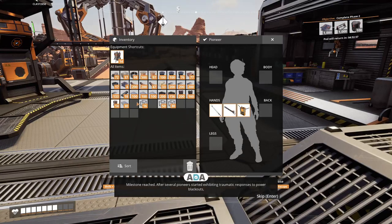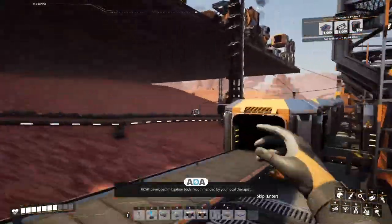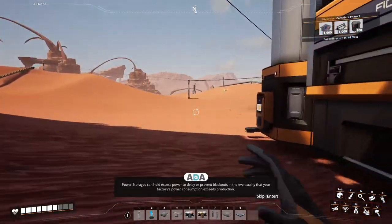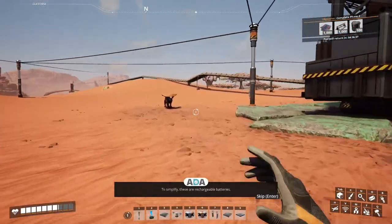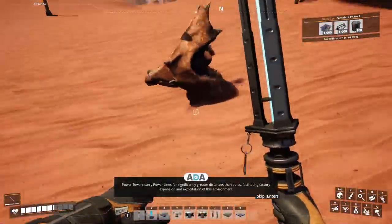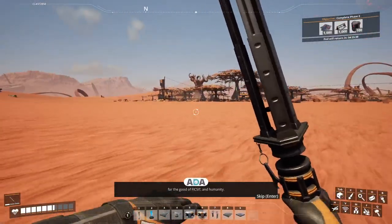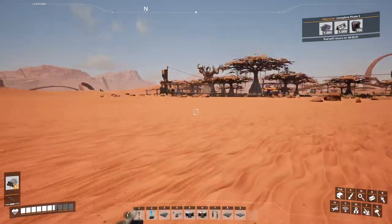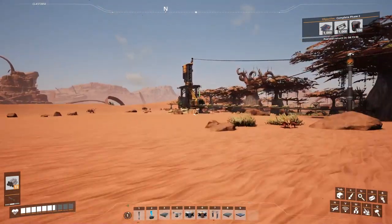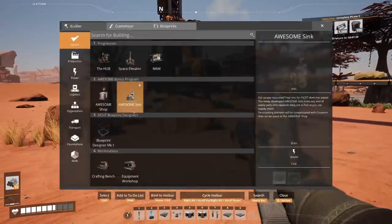After several pioneers started exhibiting traumatic responses to power blackouts, Ficsit developed mitigation tools. Power storages can hold excess power to delay or prevent blackouts. Power towers can pull power lines significantly greater distances than poles, facilitating factory expansion. The next bottleneck of this production chain is concrete. I'm going to replace the miners with better ones and change the production a little bit — Miner MK2.